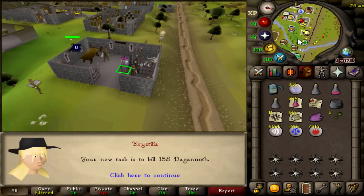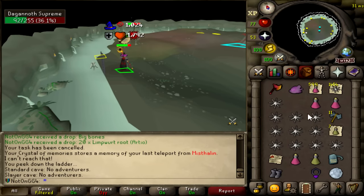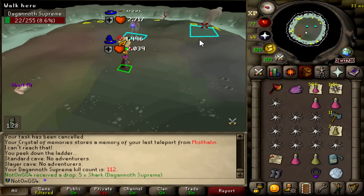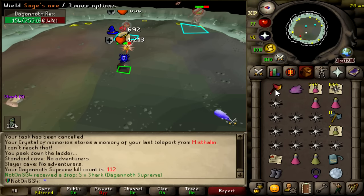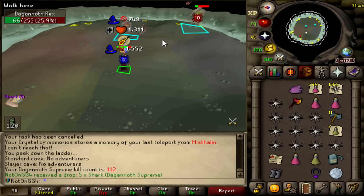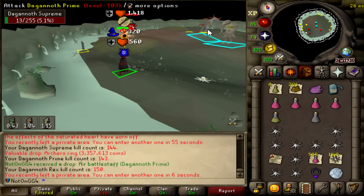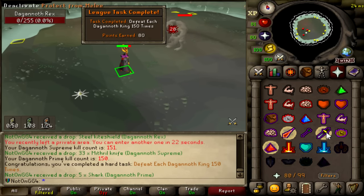I got Dagannoth, that's perfect, we're going to go to Dagannoth. At this point in the League I have to do all the KC tasks and then go for all the RNG tasks as well. There was a 150 KC task for all Dagannoth Kings for 80 points, and then if I kill them all 300 times there's a 200 point task as well. I'm already at like 110 kills for each of them, so I'm just going to go to 150 real quick. My KCs are a bit skewed - I have more Rex than Prime and Supreme, but in 6 more Prime and Supreme kills I'll get the point.